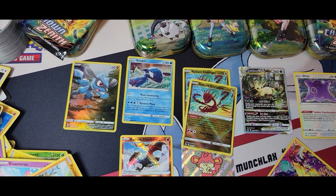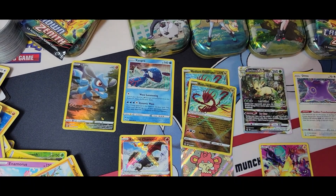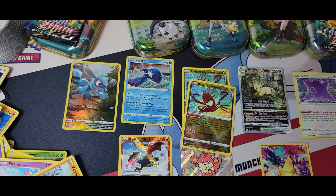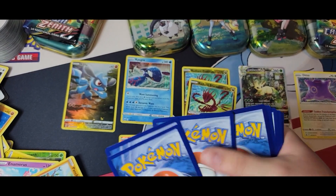We got a Tauros — it's not that rare, but right now you have two of my cards. I have two of that one, and you have two Radiant Eternatus and a Radiant Charizard. I think the Radiant Charizard is the rarest one — that's why we got two Radiant Eternatus. That was a great pack — nobody is going to argue with me in the comments.